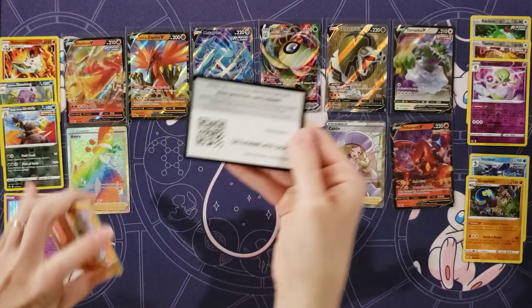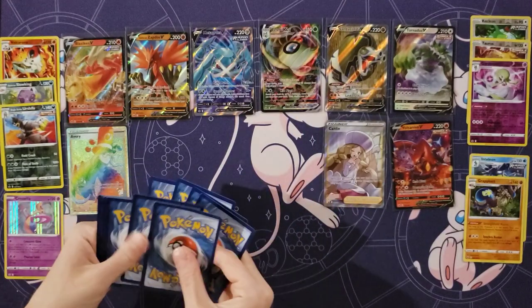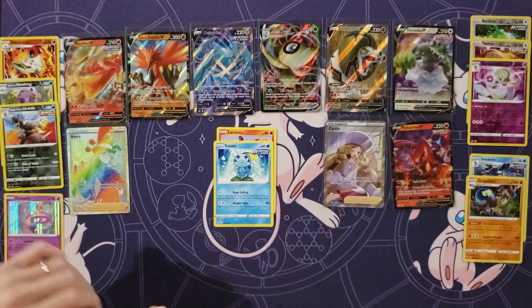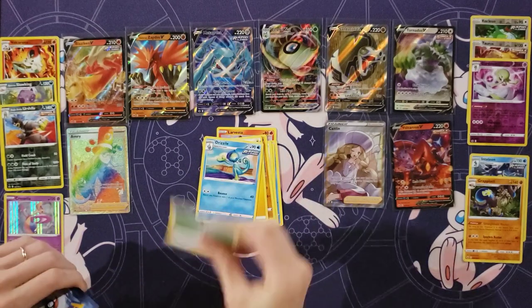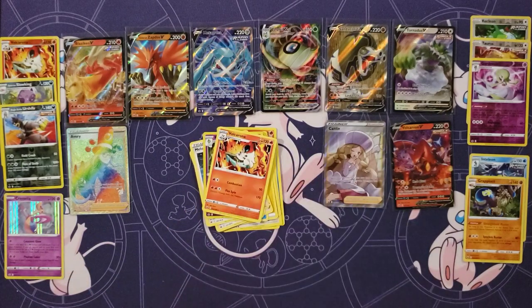I cannot believe we've gotten some pretty good pools here. Especially after getting the Caitlin — I didn't think we'd be getting a Secret Rare after having three full arts. Larvesta, Sobble, and Ladyba. Squovit. Rap Brawler. Energy. Drizzile. Seabold. Melony. Curlia. And Volcarona.